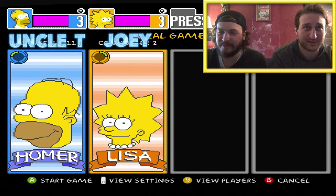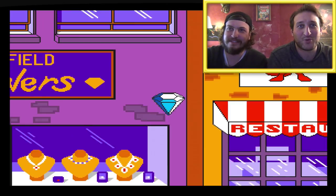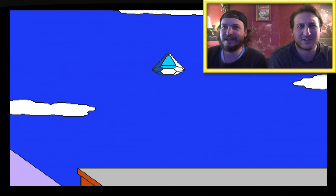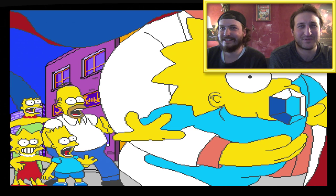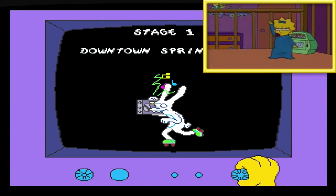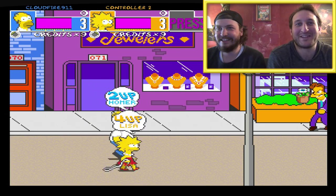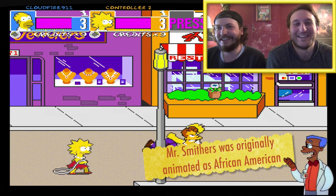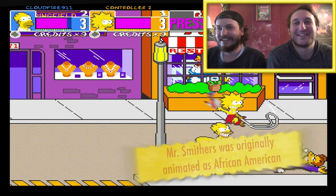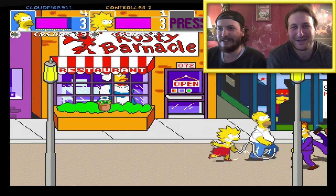And we have the first cutscene. So that's Smithers, huh? Yep — stealing a diamond. So Maggie's been kidnapped by Waylon Smithers because, instead of just taking the diamond, he took the diamond out of the baby's mouth and now he's kidnapped her. So now he's looking at armed robbery, kidnapping — who knows what else.